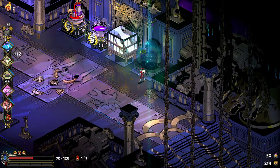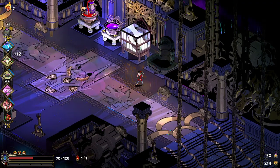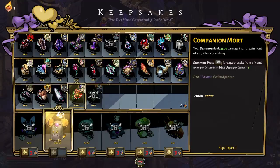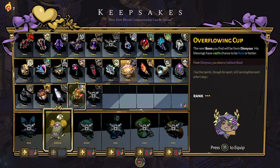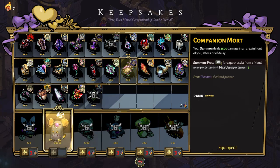Anyway, the fountains don't restore all your health - they do if you have a certain boon, but I haven't even found any of Dionysus's stuff, at least not yet. Also, I haven't even used my companion yet - I keep forgetting about these guys. I'll try to remember to show it off.